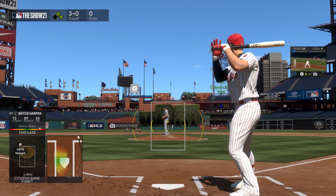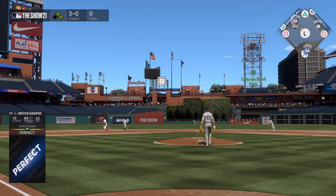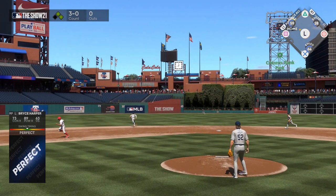Now lastly we're going to try and control all three base runners at once. I point up and to the left to tell the guy running to third to go home by pressing X on PlayStation or A on Xbox.